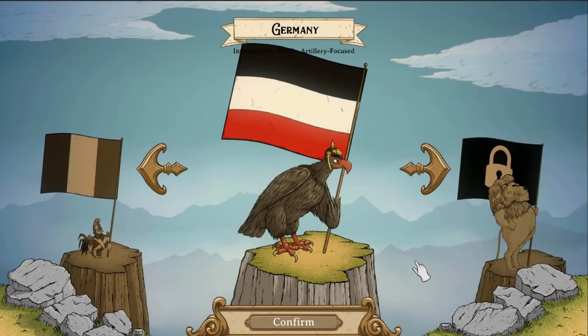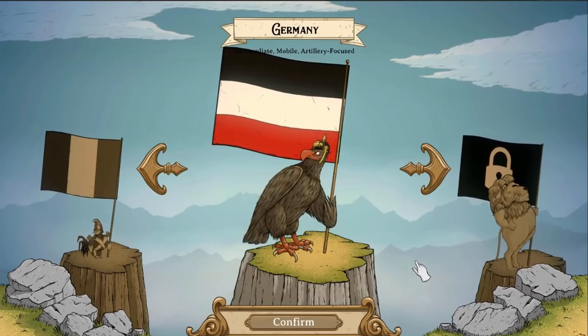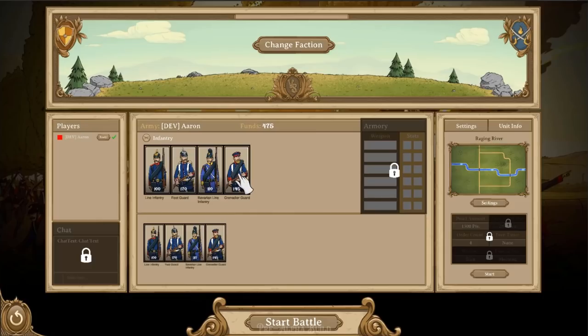Hello everybody, I'm Aaron, the lead developer at Armchair Interactive. Let's hop right into a lobby and I'll showcase some new features. So I'm going to pick Germany, and the first thing you might notice is when you buy units — or let's say you don't buy units, but you ready up — now it'll no longer let you start the game. And that applies to everybody in the lobby, so that's just a tiny quality of life improvement.